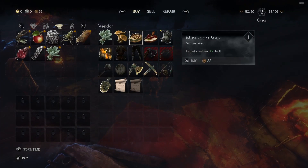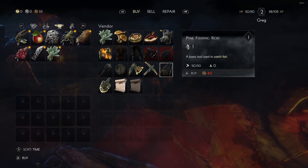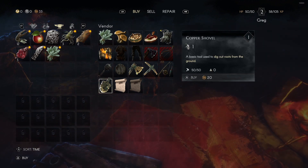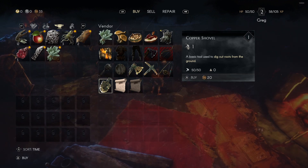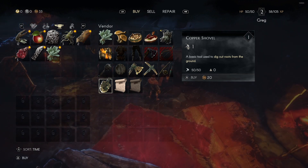You can go to buy, and he actually will have for sale a copper woodcutter's axe, a copper pickaxe, a pine fishing rod, and a copper shovel, along with a bunch of other goods. So if this is something you are needing — maybe you just haven't found one yet, you've been unlucky, but you're doing quite a bit of exploring and finding things you can dig up or pick out — this should be helpful to you.